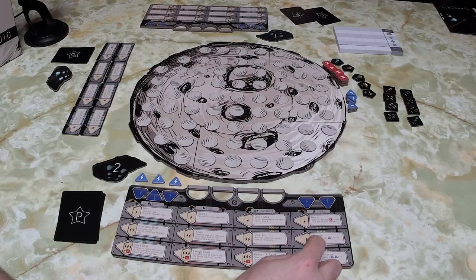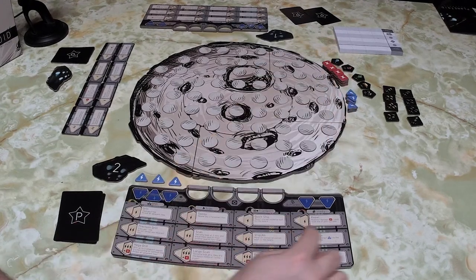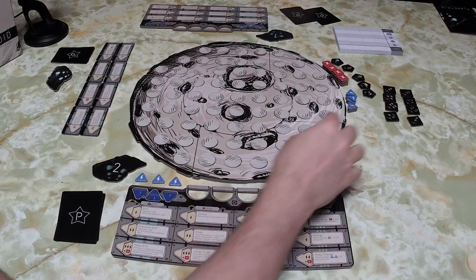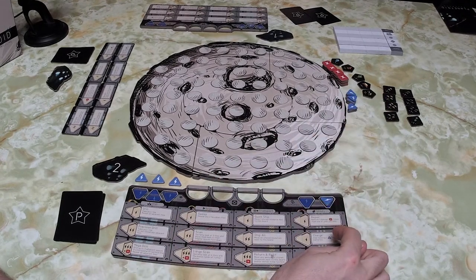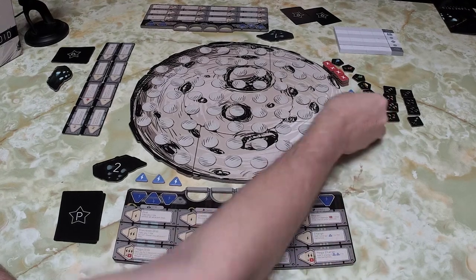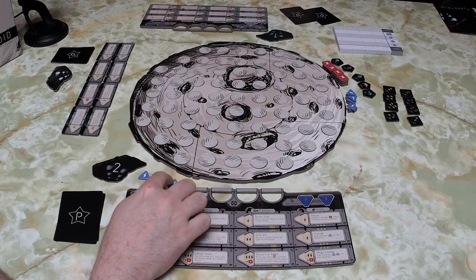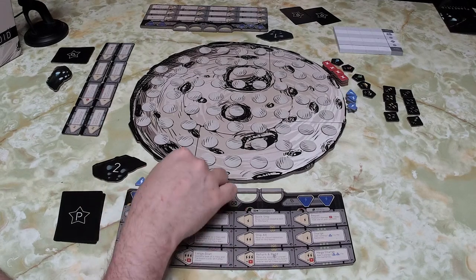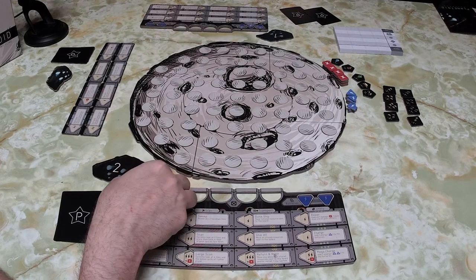In the advanced version, you use the flip side of the board, and every turn you get three energy to spend on actions. Each area costs energy — these are all one, these are two, except for one that's one, and those over there are all three. The costly ones will also damage themselves after use; sometimes you get bonus energy added to your batteries. The three regular energy tokens come back every turn, while battery energy is permanent once spent.